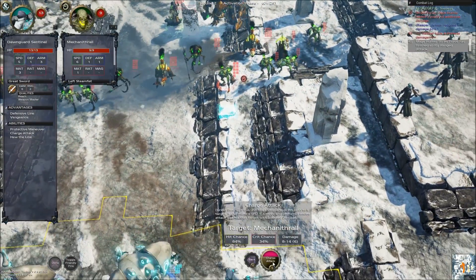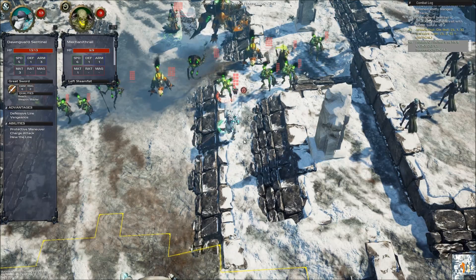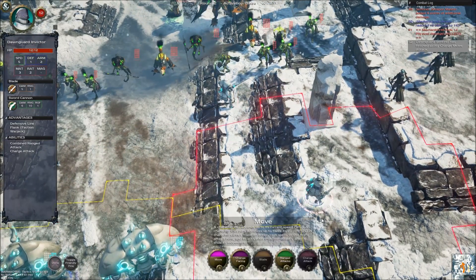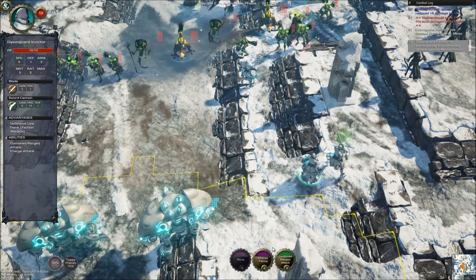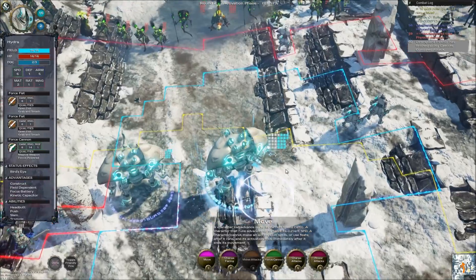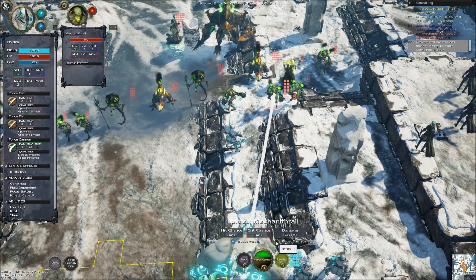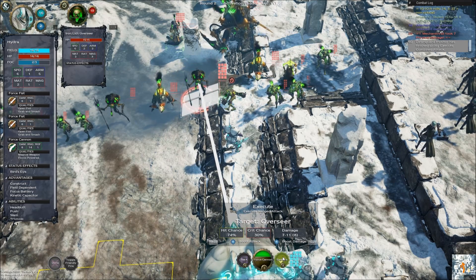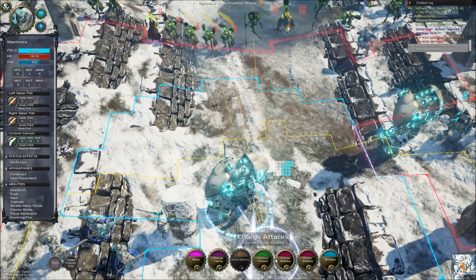Charge attack, might as well. There goes one Krix unit. Still combined range attack, might as well - not enough to kill him, but enough to do some damage. Four damage. Force cannon, boosting - actually we want to go against the overseer. Nine damage. I feel like charging the manticore in - just charge attack, no combo. Another mecanothrall down, and another one down.